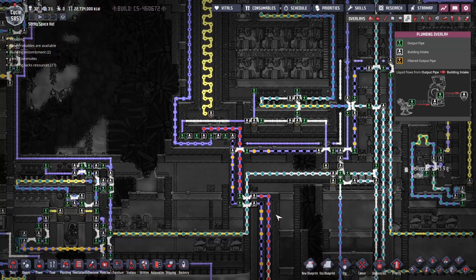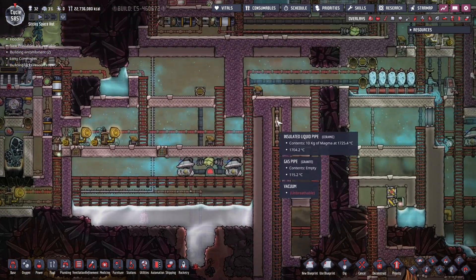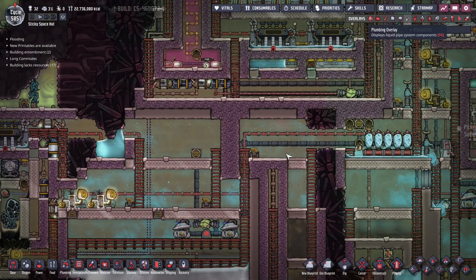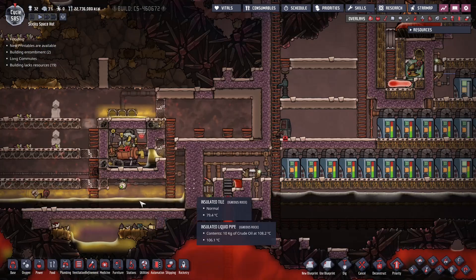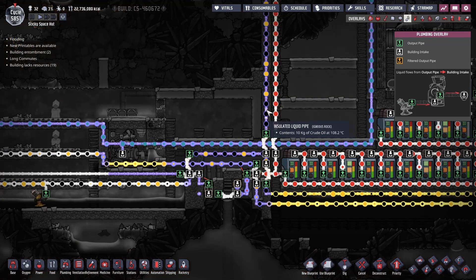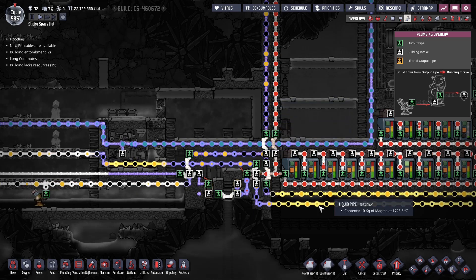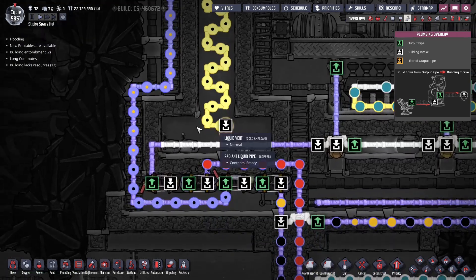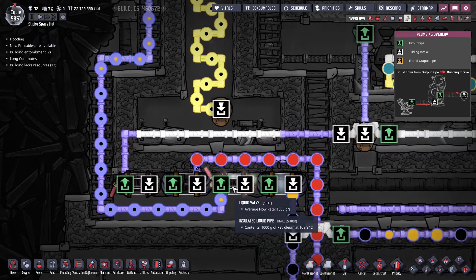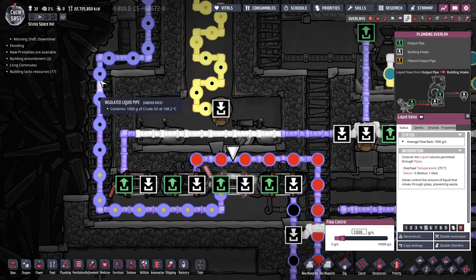So this magma comes in through here. I built essentially a vacuum chamber down here to help insulate this, and it's using ceramic pipes. There's a lot of ceramic in use here. Along with that we have an oil pipe coming in from this oil biome, and there's also petroleum mixed in there. It really doesn't matter if you have oil or petroleum - it works the same way for the Sour Gas boiler. So this oil and magma, two pipes, they both come up to this and then this is where it all starts. We have a couple of valves - the valve for the oil is set to 1 kilo per second. This prevents the pipes from bursting from state change; no state change occurs in the pipe at 1 kilo.